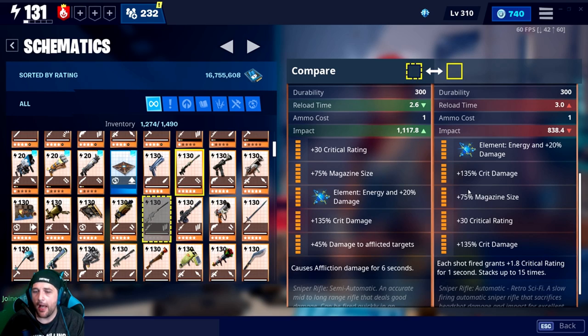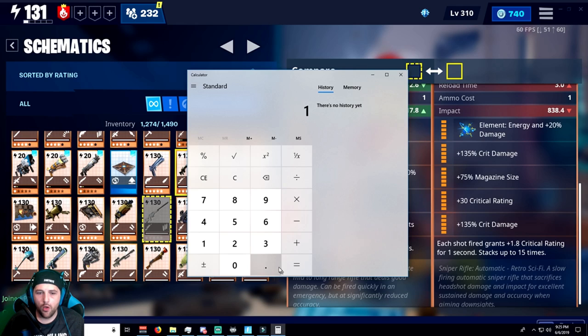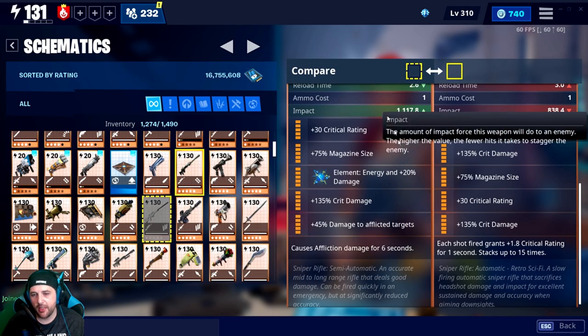Looking at the rolls: the old-school Dragonfly has one crit damage, one crit rating, mag size, and a conditional damage perk. Here's how I chose to roll mine: energy crit damage, magazine size, crit rating, and crit damage. One of the available perks is that each shot fired grants 1.8 critical rating for one second, stacking up to 15 times — that's 27 extra crit rating on top of the base, giving you around 55% crit rating so you crit every other shot. The other perk I have is an on-kill AoE ring every four seconds, which I actually like since it adds some AoE to a single-shot weapon.